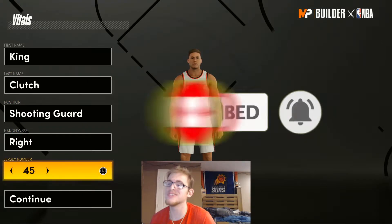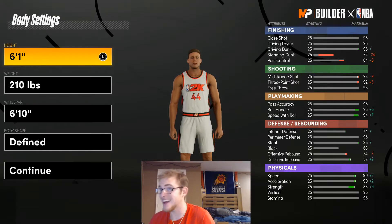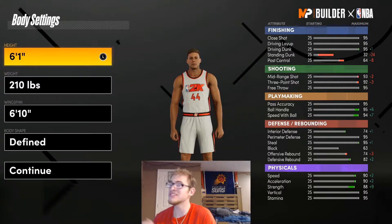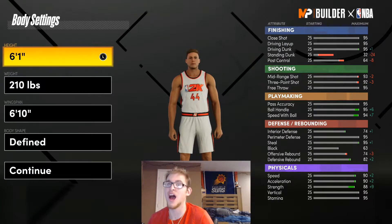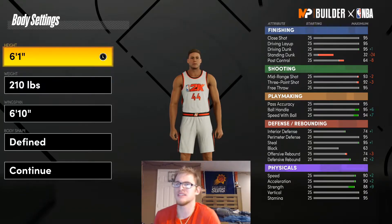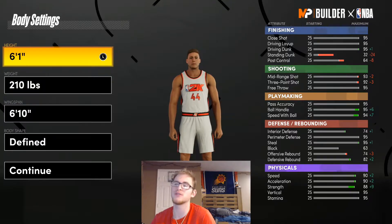You're going to make this a shooting guard, right-handed. He's number 45, Donovan Mitchell. He's a 2 guard, but for his height, he's only 6'1". I always forget he's 6'1" — I always think he's taller. 6'1" isn't even that tall. I would think he'd be like 6'3", but standing next to other players he doesn't seem that much shorter, which makes it even crazier the things he's able to do.